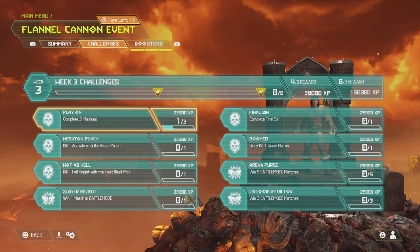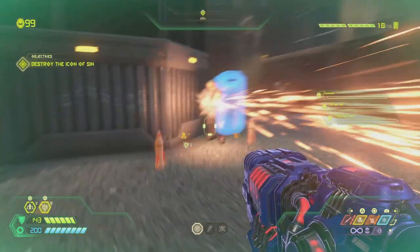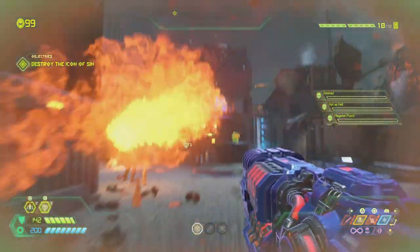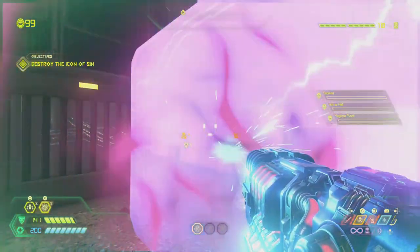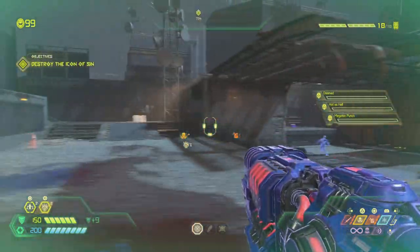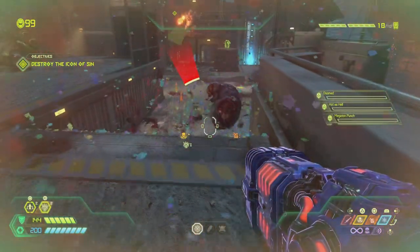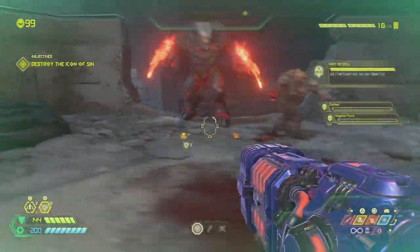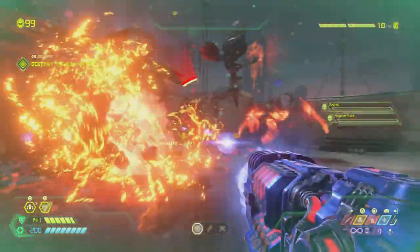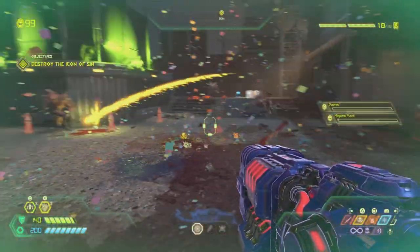The Final Sin level is actually going to let you knock out three — actually four — out of eight challenges immediately right off the bat. Right now there's the Hell Knight, I've got my plasma gun with the heat blast mod. There it is — boom, we got that. And if you look at the lower right-hand corner it does look like a little funky-looking Hadouken.